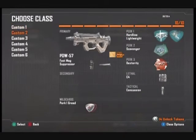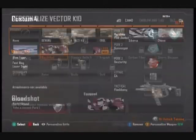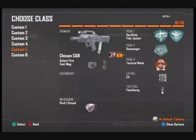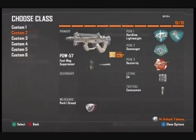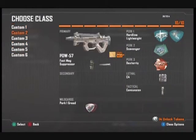I have some work to do. The Vector K10 I'm close to — I just need headshots and then some challenges. The Chicom I'm close to as well, same thing. The MSMC I already got golden, PDW already got golden, and the MP7 — I would say I got golden, but I really didn't. So those are my classes for today.